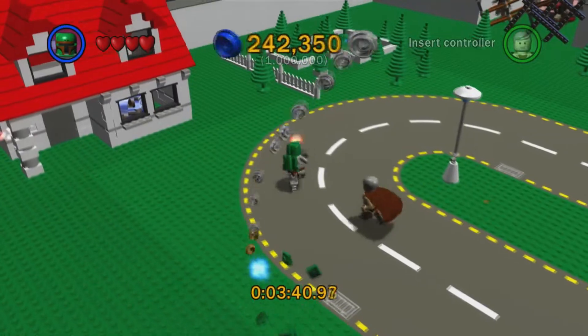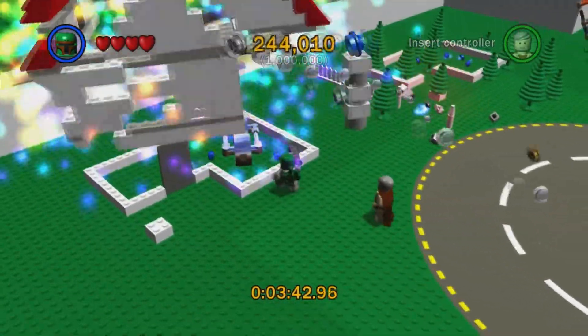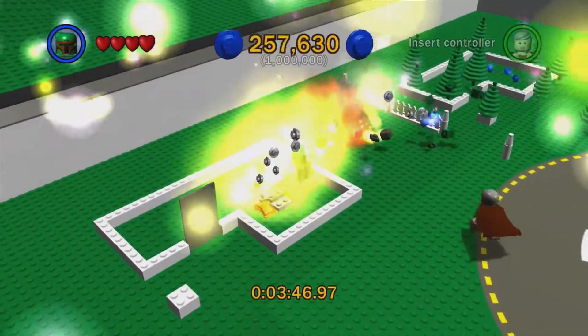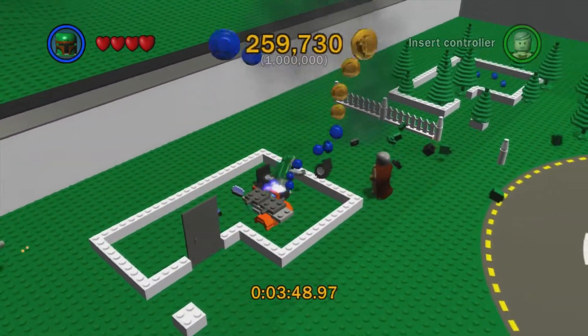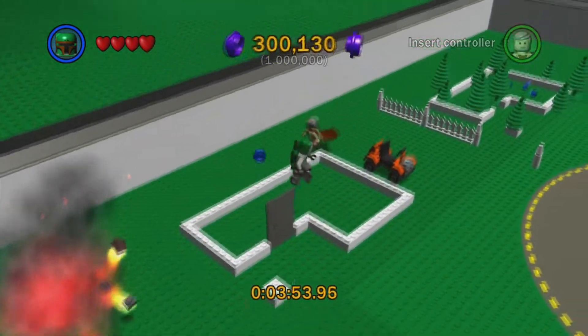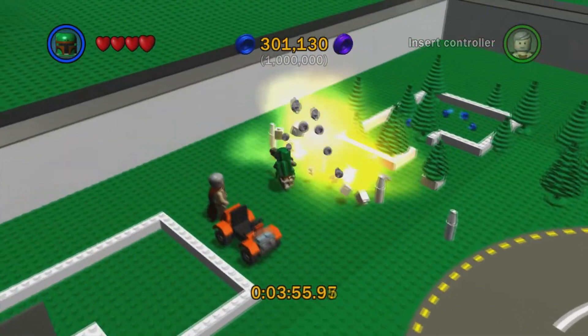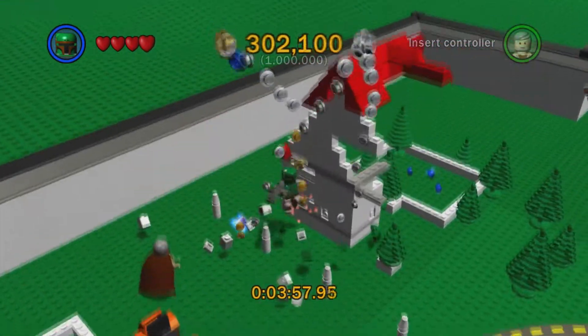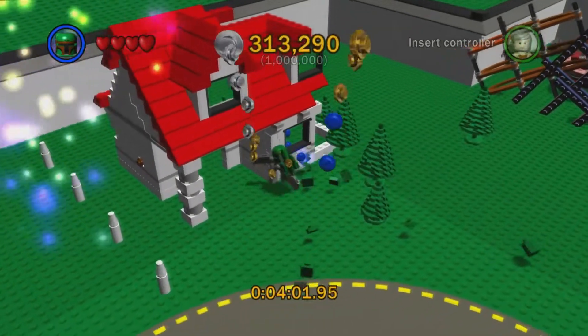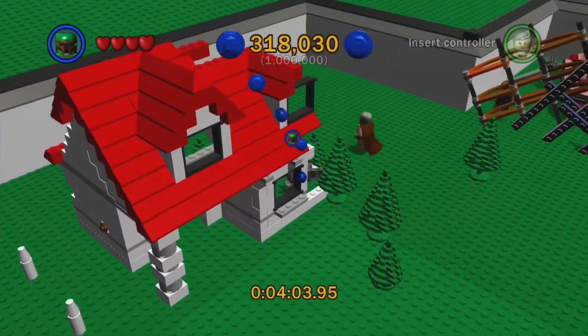Just running around, destroying what I can and shooting the rest of the stuff that I can't. Inside this house right here you'll find something that can be thermal detonated, in addition to some stray blue studs. And then the blue studs are going to be hidden behind the door. Some more blue studs over here — it is inside a house, so we're going to go inside and then grab the blue studs.